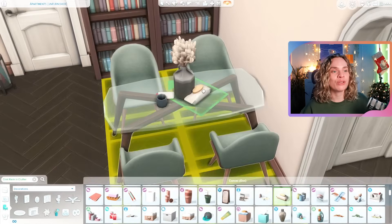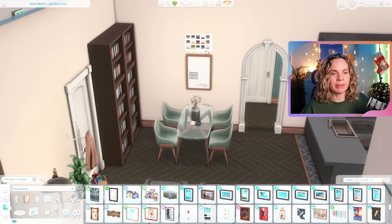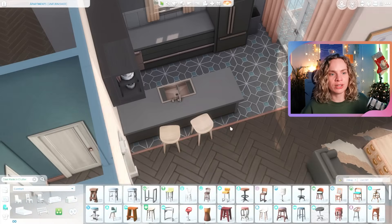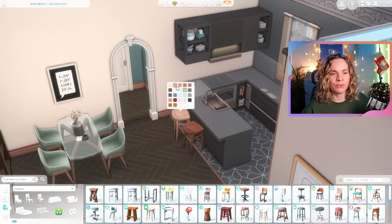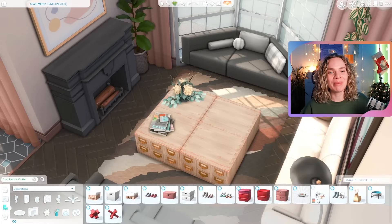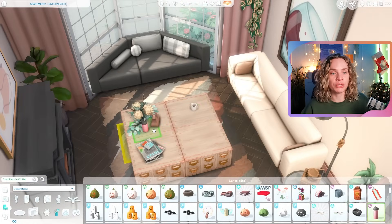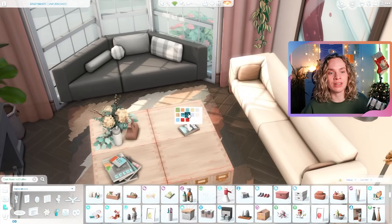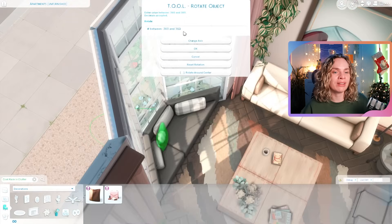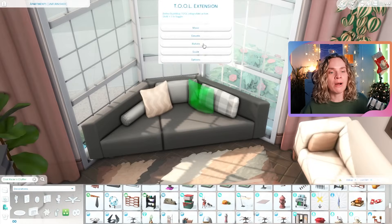I used the kitchen set from the Home Chef Hustle pack because it's so nice, modern, yet simple — which feels very realistic for apartments. You probably want kitchens that are very basic and nice-looking but could appeal to literally anyone. That's what this kitchen set does, and it's also very modern, which is what I wanted.